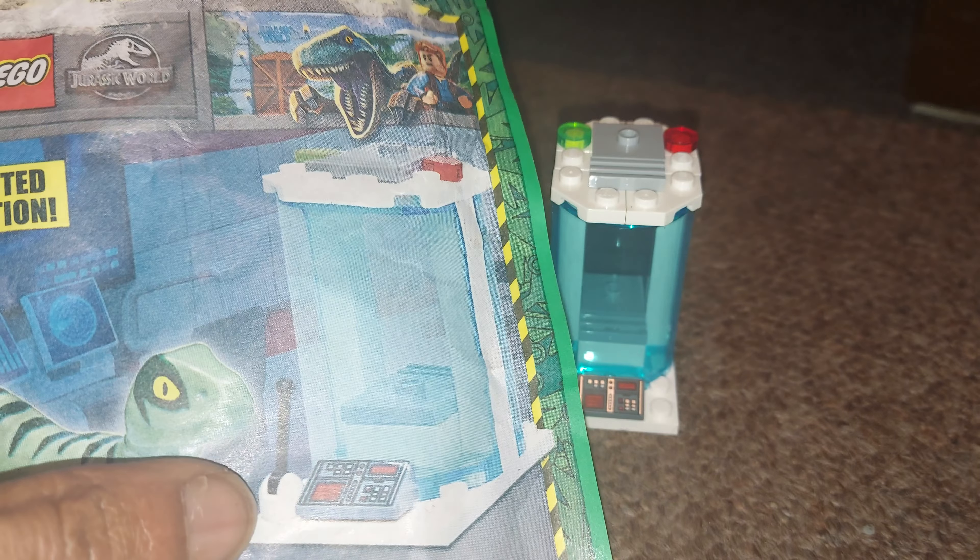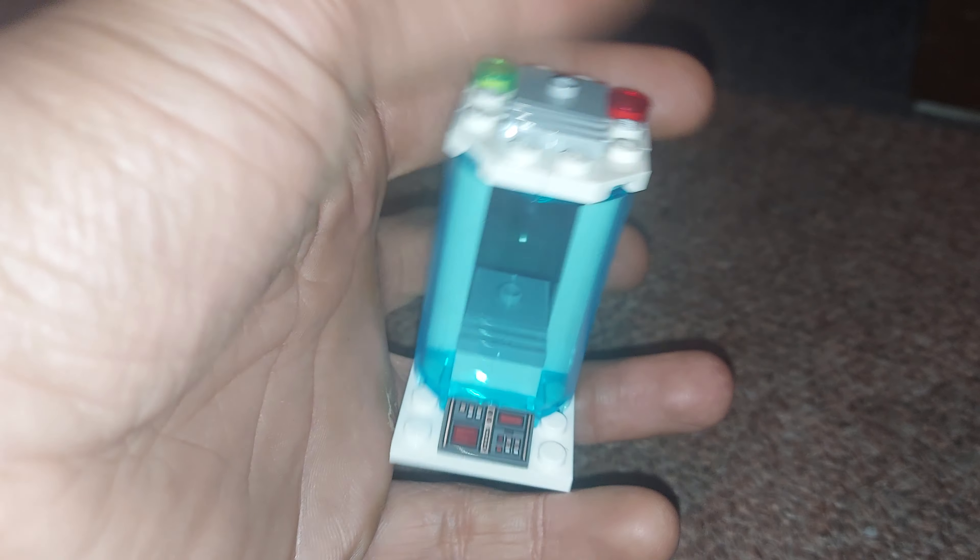There's the little Raptor minifigure, which is supposed to be blue. Can you see that it has like a little lever switch? That piece was missing, so because of that I actually can't complete the minifigure.